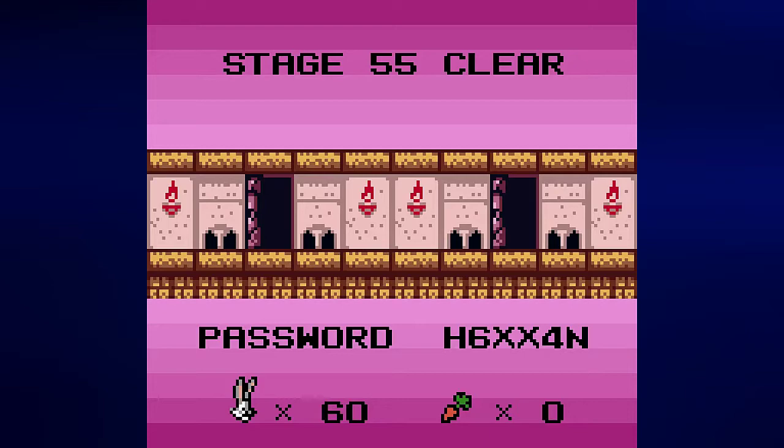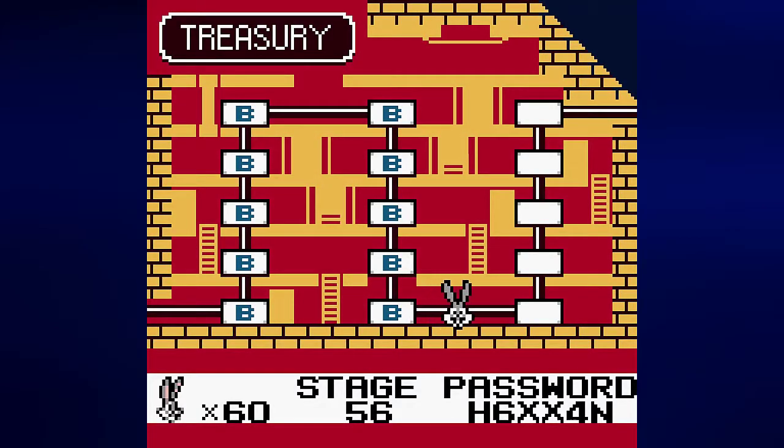Stage 55 is complete. Password is H6XX4N. I have left this on long enough. Not as much progress as the last video, but that's okay. We have 60 lives and five stages left. And once we complete those five stages, we can see what is beyond the treasury — maybe there's a boss, maybe we just get the treasure after all. Who knows? Until then, this is Prince Watercress — take care, stay safe, and thanks for watching!